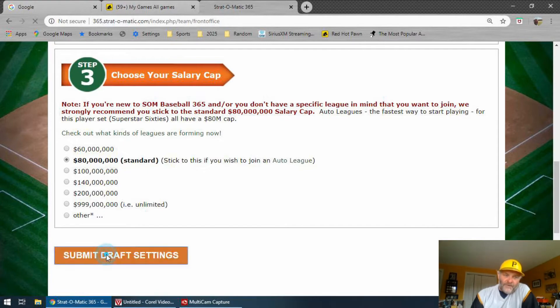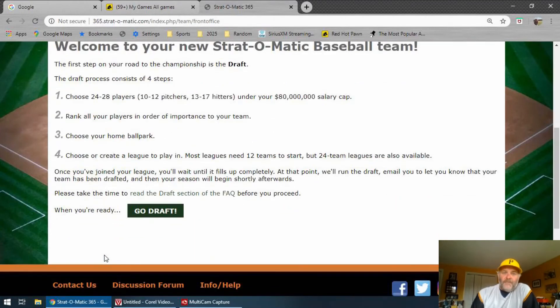Here are your choices. We're going with $80 million — submit draft settings. Now I've got to pick my players. 24 to 28 players need to be picked and you have to stay under the $80 million salary cap. Once we do that, you'll rank them 1 through 24, 25, 26, or 28 — however many you pick. The draft is done automatically. One team will be selected to go first. If they pick Mickey Mantle number one and they're first, they get Mickey Mantle. If you pick second and you have Mickey Mantle as your number one pick, you're not going to get the Mick — sorry. They will give you the next best center fielder. So it's important to rank the guys you want higher to the top. If you don't get the guy you want, they're going to substitute the next highest paid player at that position. As you play more and more, you'll learn different strategies for ranking your players.